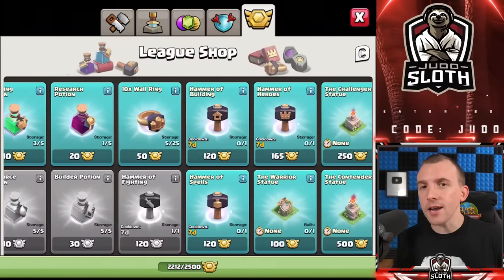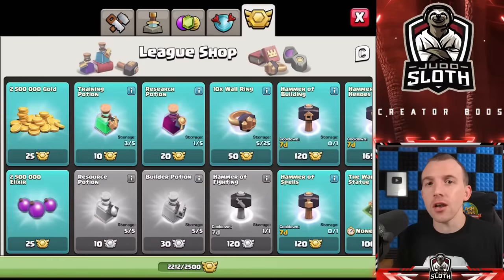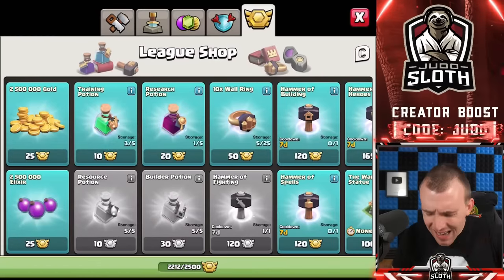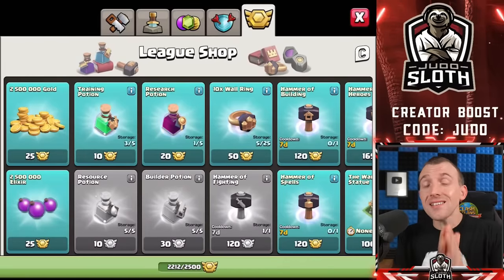Now getting to the league shop — what exactly should you spend your league medals on? This will be dependent on your Town Hall level and progression through the game. Starting with loot: 2.5 million gold or 2.5 million elixir — should you purchase this? In 99.9% of situations, no. This is the worst value per league medal; one league medal equals 100,000 gold or elixir, and it is so easy to farm. The only time you might consider it is if you are an extremely passive player saving up for an expensive upgrade and using the loot for the final parts of that upgrade.